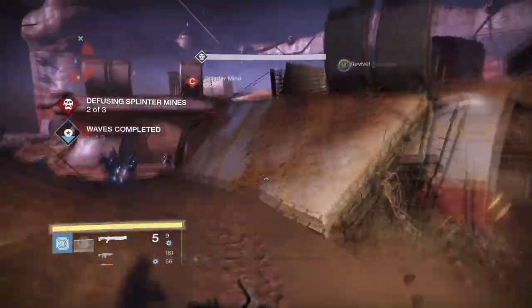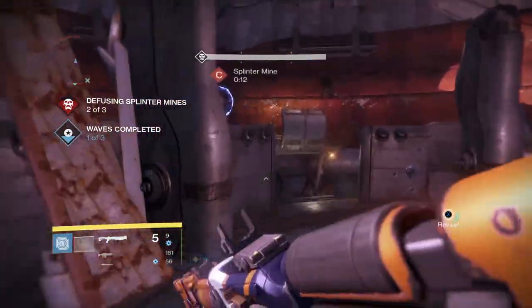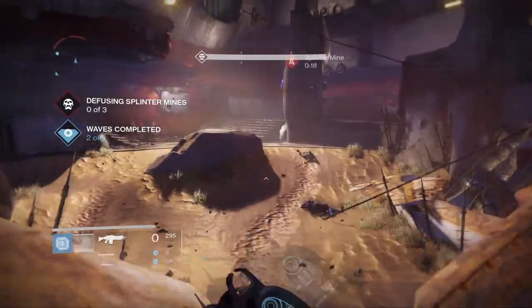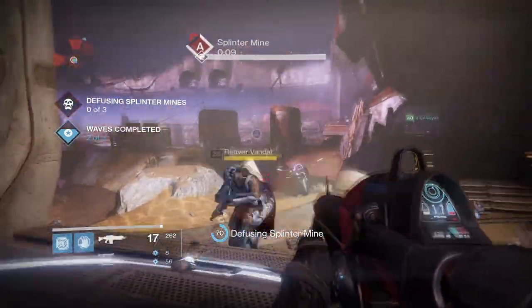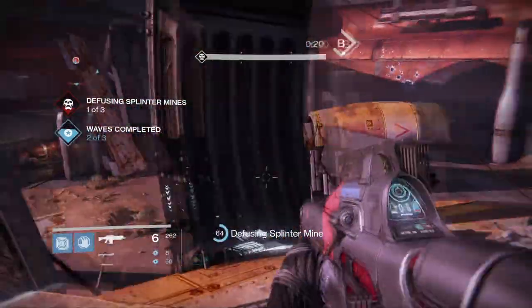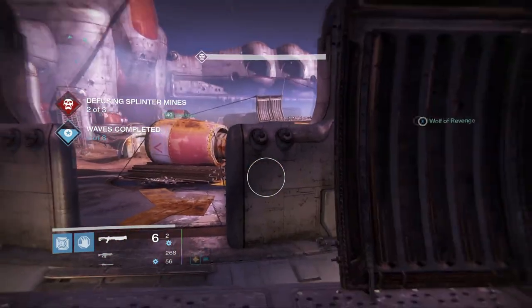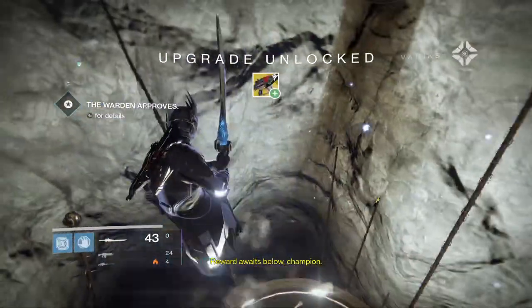As boring as this may sound, it really can get you a lot of strange coins — up to seven strange coins each run. I understand Prison of Elders is very repetitive; all you do is defuse the mines and defeat the boss at the end. What I personally like to do is put on some music or watch some TV, and time flies much quicker. It should only take around 15 to 20 minutes when doing the level 28 Prison of Elders.